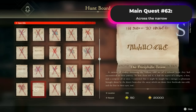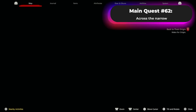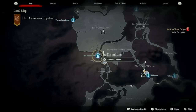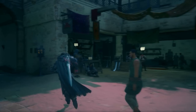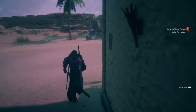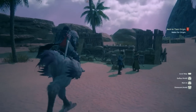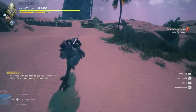The next hunt is known as the Tri-Cephalic Terror, and this becomes available after Main Quest 62, Across the Narrow. Head over to the Dali Mill Obelisk. Once you're there, turn around and exit right out of the area. As soon as you're outside, you can summon your Chocobo to get to this location a lot faster. This hunt is actually pretty simple to find.